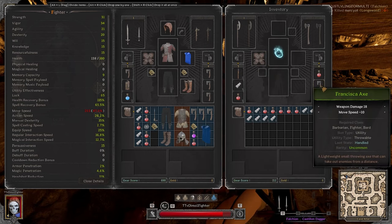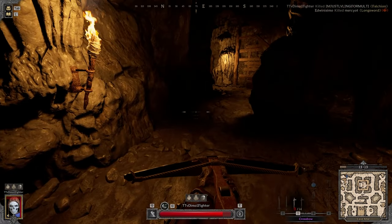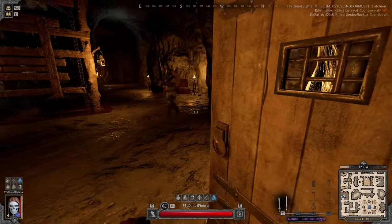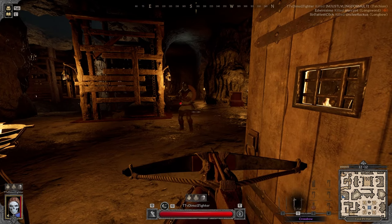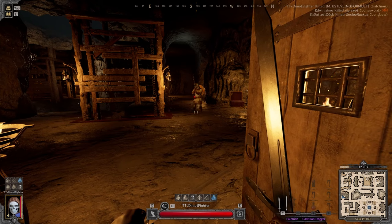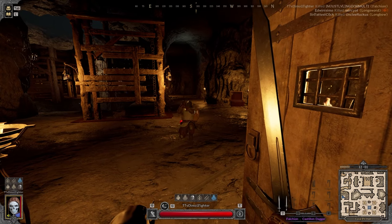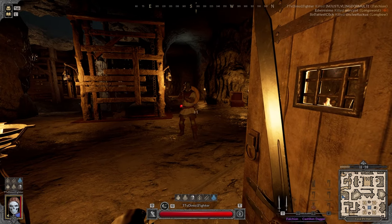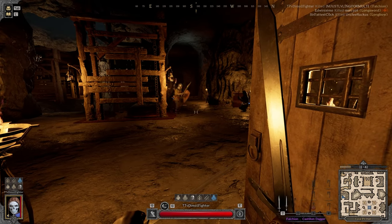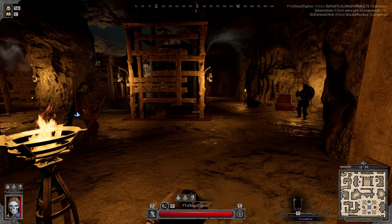It doesn't matter how much PDR you have — if you have 60 or 70 PDR it matters, but if you have 30, nah, it absolutely doesn't. I'm not really interested in killing this guy but he does pose a threat because that's the Barb. Another homie with a cape — behind four different rangers! Four different rangers, beautiful.